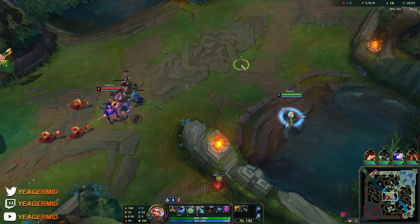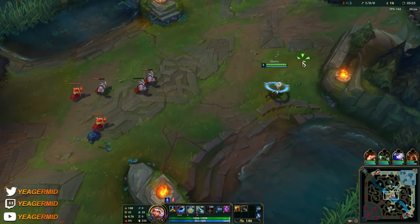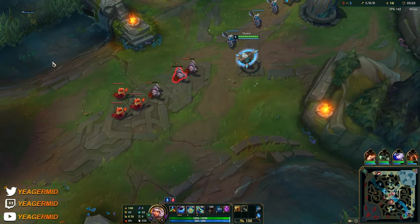EQ with the river element is going to root the target — this is your CC. Then you pick up a new element with W, and it's really easy to hit.